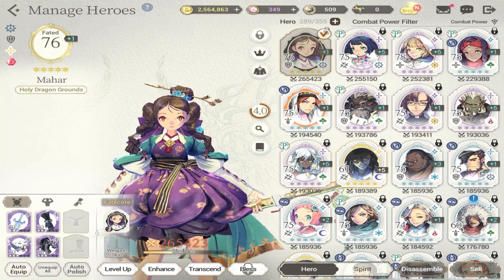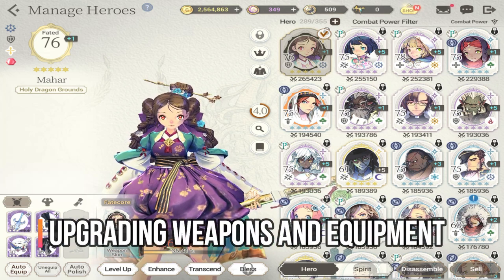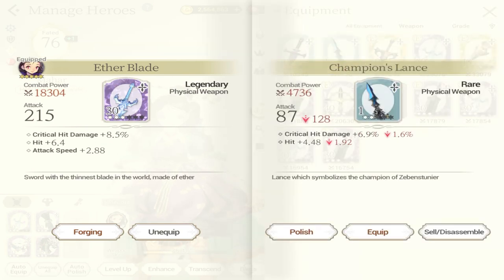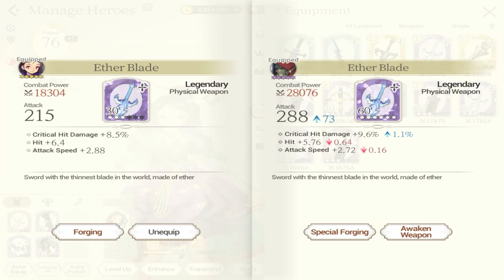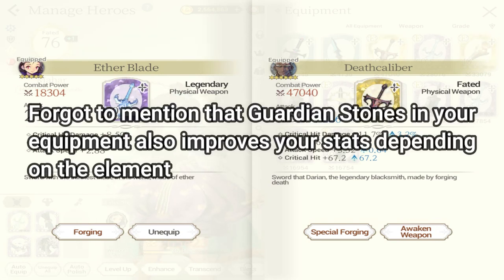Those are the basics in terms of leveling up or enhancing your characters. The next aspect of enhancing is through your weapons. Your weapons give you varied stats depending on their rarity — for example, rare gives you two lines of stats, legendary gives you three lines of stats, and ultimately fated equipment or armor or weapon has four lines of stats. Make sure that you progress your weapons and equipment in order to enhance your characters.